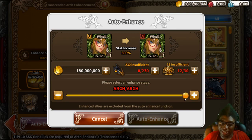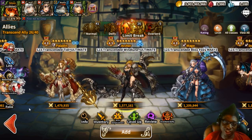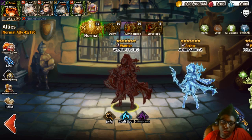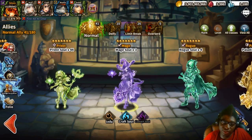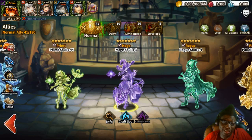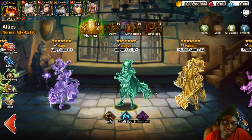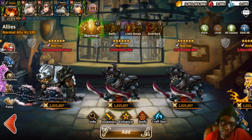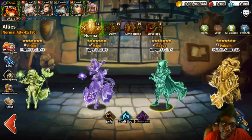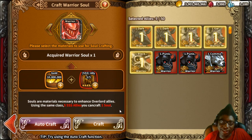Once you get into ultimate, you're almost there. It's a bit of a grind but most players just sleep farm or leave the game farming while they're at work. We also now have souls — souls are for Overlords and they're a real pain because it costs five allies to create one soul. So if I have five warriors here, I could create one soul from them.